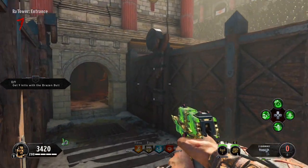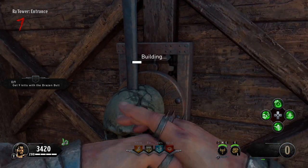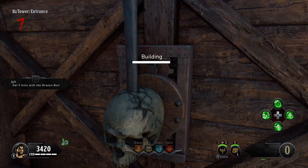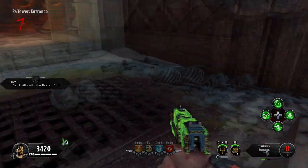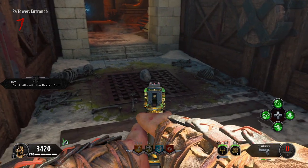Once the head is picked up, go ahead and build one of the four acid traps located around the map. Once that is built, place the statue head on the grate and activate the trap.